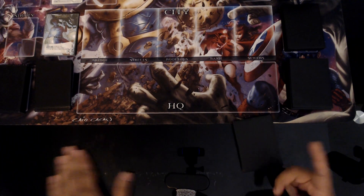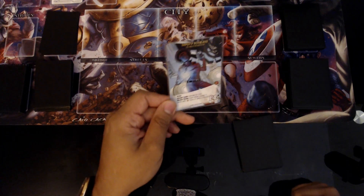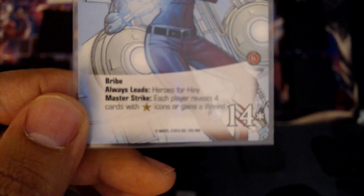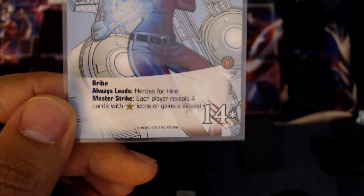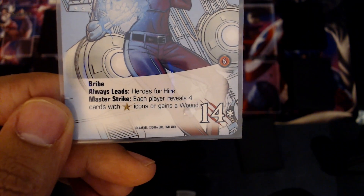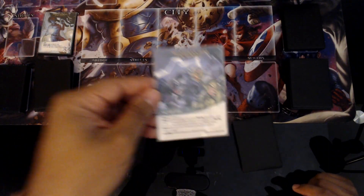We're using Gorgon as one of the heroes — I haven't used him in a while so it should be fun. Let's look at the mastermind: we're going against Misty Knight. She's 14 attack and has Bribe, which means I can use recruit and attack to fight her. Master Tricks — each play reveals four cards with a recruit icon or gain a wound.